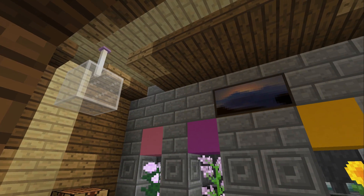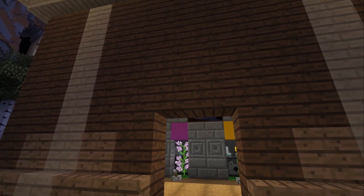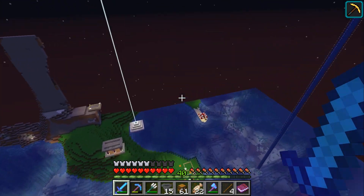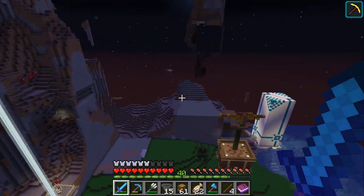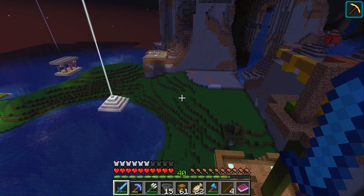One thing you may notice is we now no longer have anywhere to put the bone mill, so I need to sort that. The plan for the bone mill is to have a chest sitting on top of the flower pot which I can fill up, and then it will fill a silo built into the back of the farm.